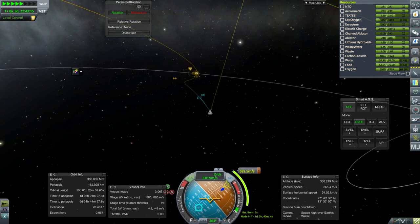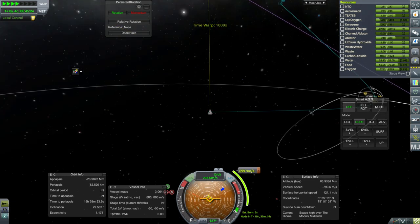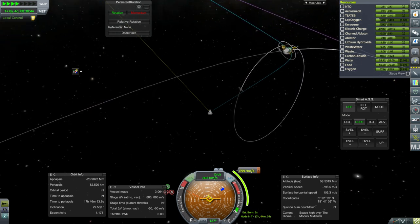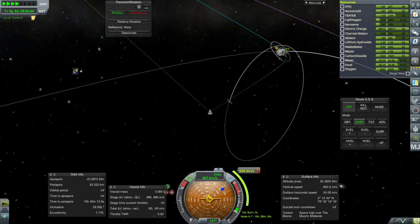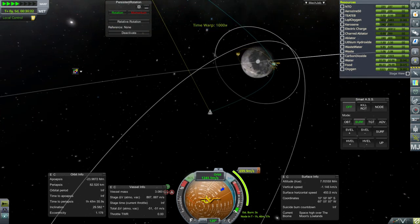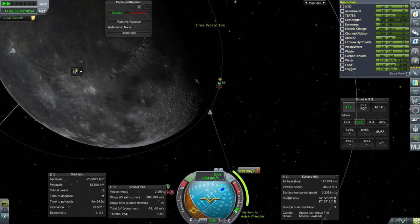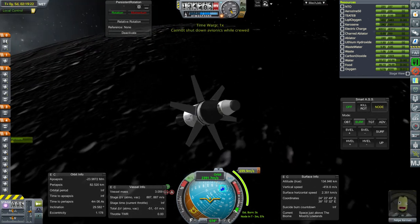Oddly, this stage seems to be increasing delta-v — does that mean we had a bad fuel mixture? Actually no, it's because the food, water, and oxygen is being consumed — that's right. Periapsis is 82 kilometers, still fine. It's all about the re-ignition of this engine. Maybe I should have gone around the moon the other way — details, details.